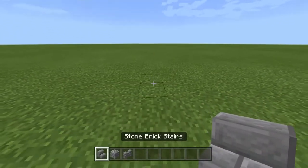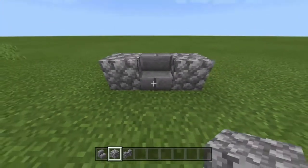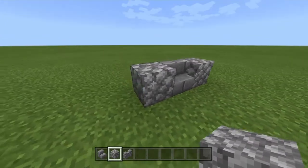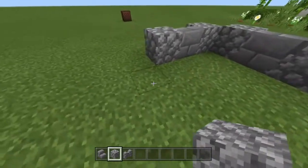The first thing we're gonna do is grab some stone brick stairs and put them on the floor. Then grab some cobblestone blocks and put them on the sides. Now we're just gonna go diagonal and repeat the same thing, then repeat that two more times.